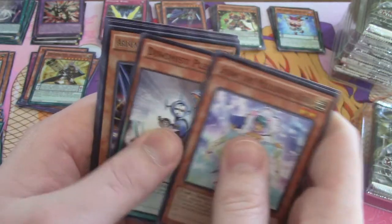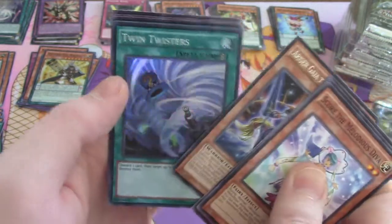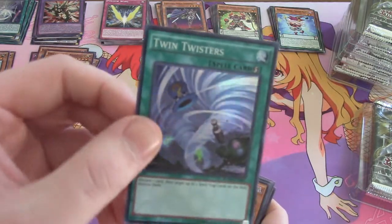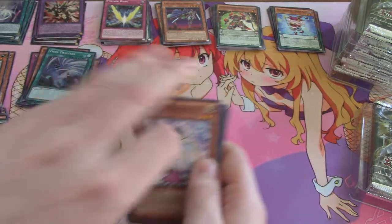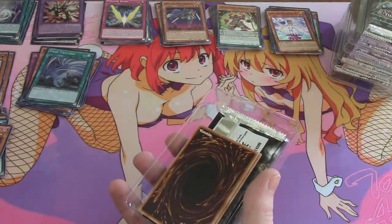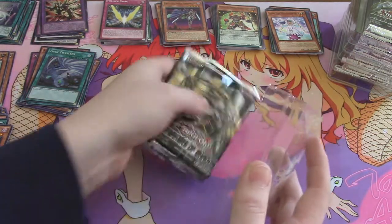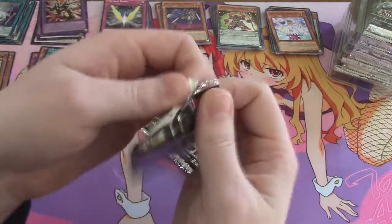Risen Gaia — we got that. Twin Twister! Twin Twister is one of the better supers to get out of here, so we'll take that. This is number two — if we can get a third Twin Twister out of this box to make three in total, I'll be happy. But I'd also be happy if we could run into a secret or two. Beacon of White — do we get Beast Eyes? We do get Beast Eyes! So maybe that is something — Beacon goes with Beast Eyes.